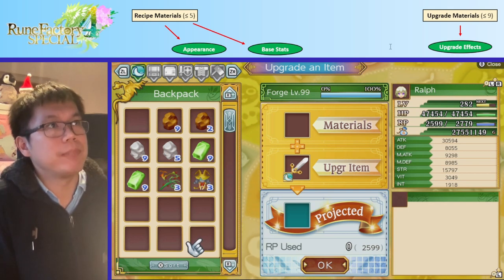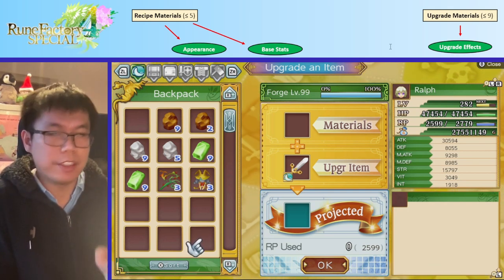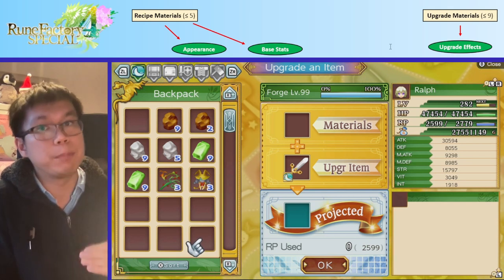So here's a diagram. Basically we have the recipe materials — five or fewer — and you can have up to nine upgrade materials that each give upgrade effects.